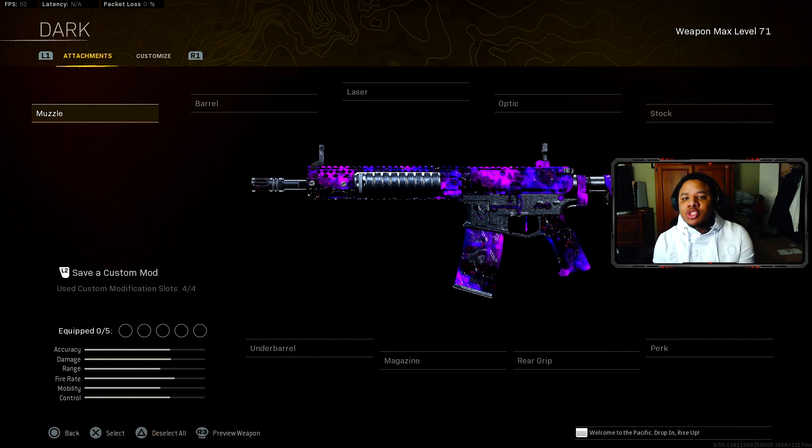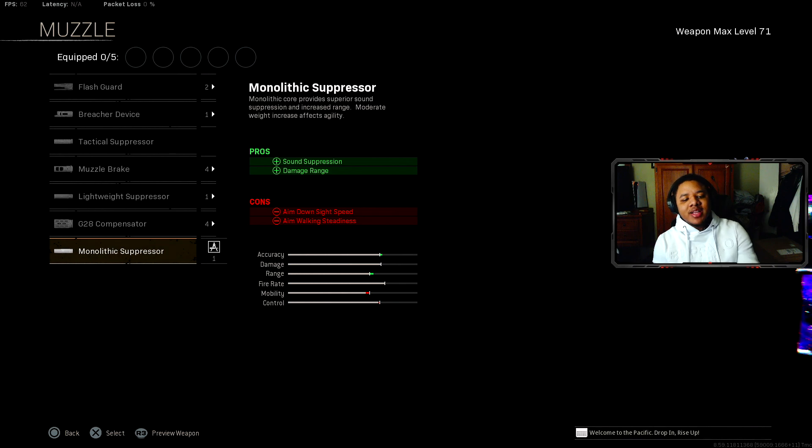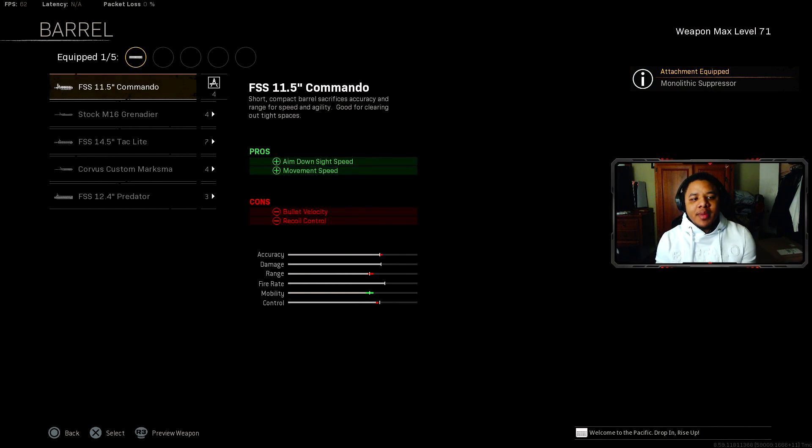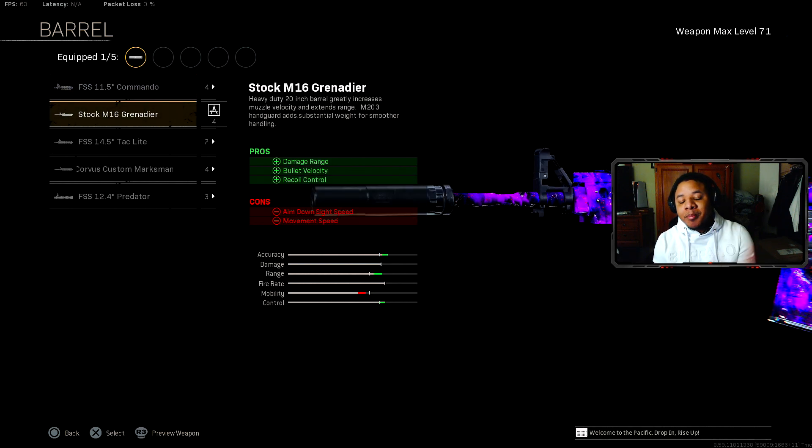This is still one of the best assault rifles from the Modern Warfare category. For the muzzle, you should be rocking the Monolith Suppressor, which helps with damage range. For the barrel, it's still debatable which is best, but I'm going to recommend the Grenadier barrel as your best option.